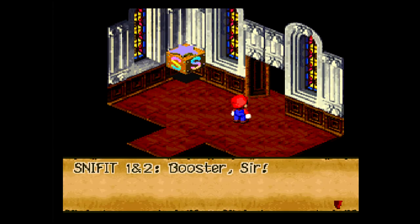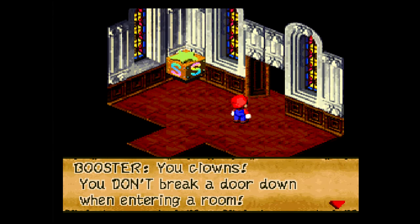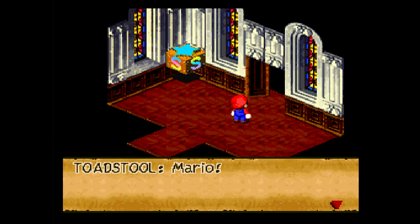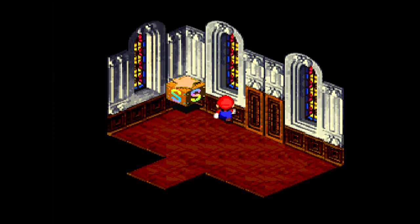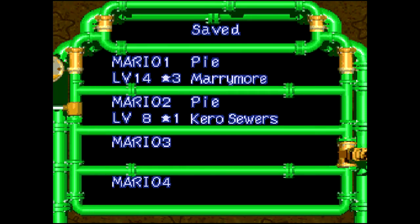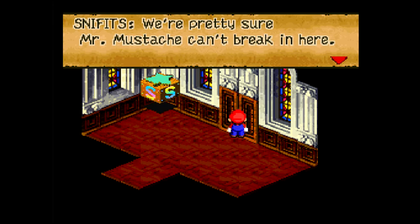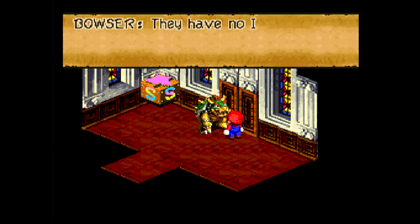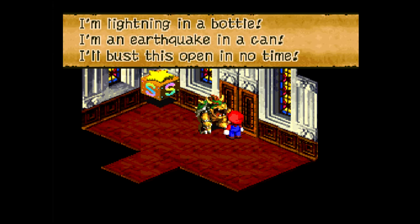I'm going to stop here and do a quick save. Booster, sir! Mario's here! You clouds! Don't break down a door when entering a room! Shut it! Move it! Mario! Is that you, Mario? I'm in here! Hurry! I'm scared! We're pretty sure Mr. Mustache can break in here, but that turtle looks pretty mean — he could be trouble. They have no idea what they're up against. I'm lightning in a bottle. I'm earthquake in a can. I'll bust this open in no time.